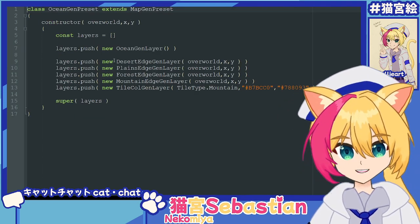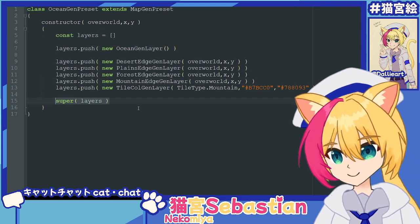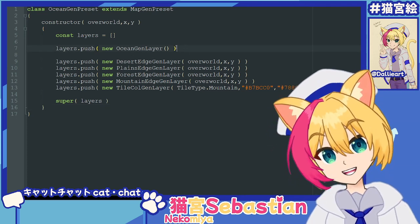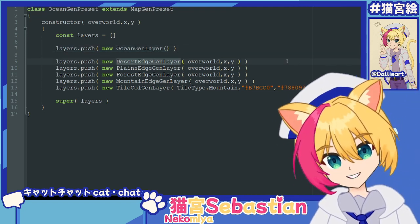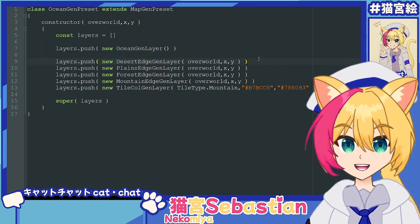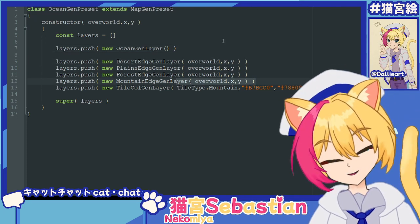So here's what the presets look like — they're just like any other presets. They contain layers, then they apply them at the end. These ones will get more complicated later, but for now you generate what you need — in this case the ocean — and then the edge layers on top. What these do is make the smooth transitions. So they go out from your existing tiles, so even if you're in an ocean tile preset, you might have a little bit of desert on one side and a little bit of mountain on the other.